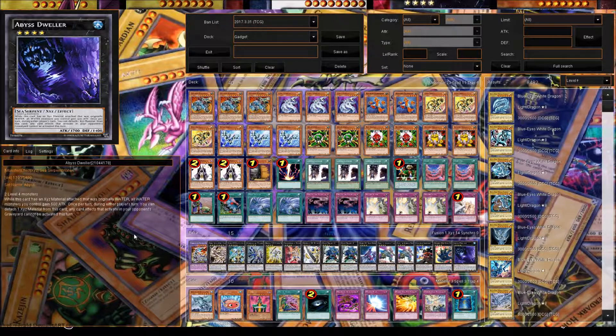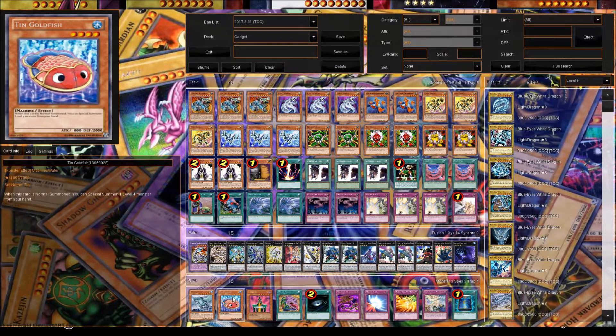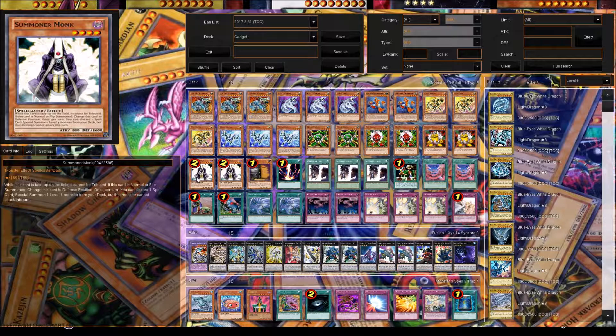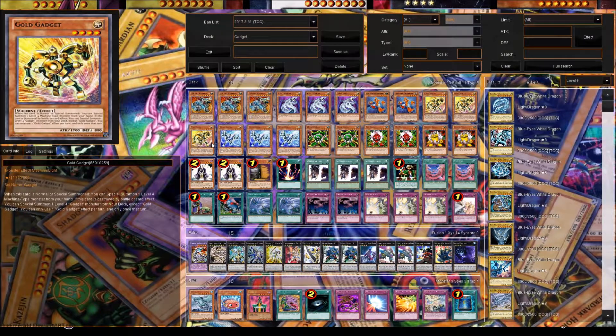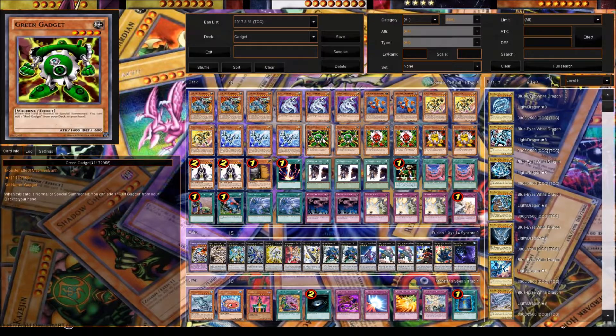Now let's talk Honorable Mentions — cards you can swap in if you want to change the deck around, which is what's so great about this deck. Gameciel the Sea Turtle Kaiju — everybody loves Kaijus, drop it and tribute one of your opponent's monsters. Tin Goldfish is really good too — he's a machine, and if he's normal summoned you can special summon one level 4 or lower monster from your hand. So you can go Tin Goldfish, get Summoner Monk, Summoner Monk's effect, discard a spell, get Gold Gadget, Gold Gadget effect, play Silver Gadget from hand, his effect gets Green — that's already a lot of monsters on the field from just one play.